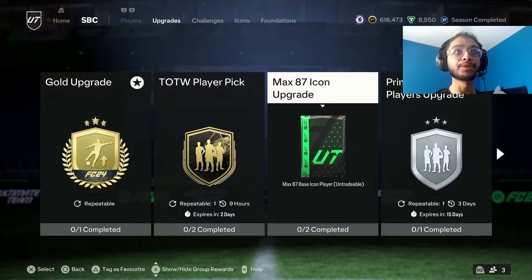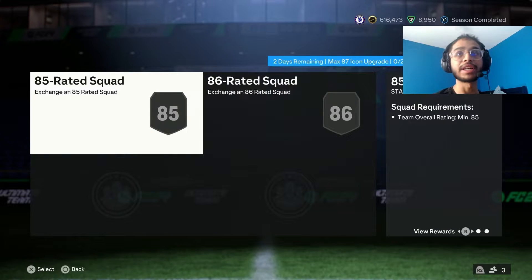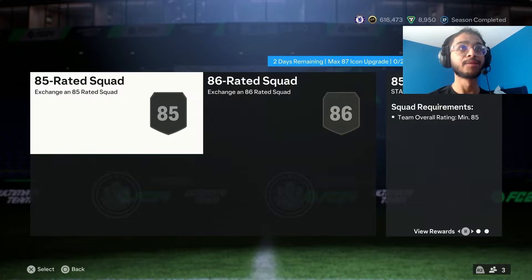Oh my god, we do! We got the player pick and we got the icon pack. What is it? It's an 85 and an 86 dub — that's a big dub from EA. We love this.